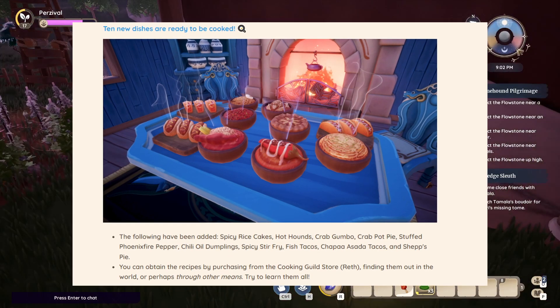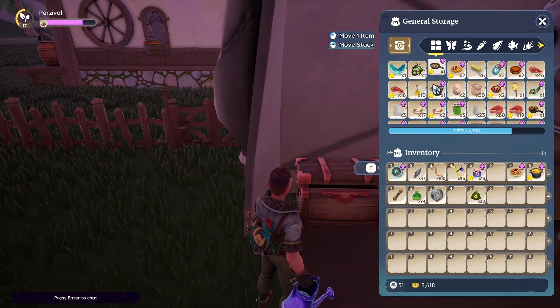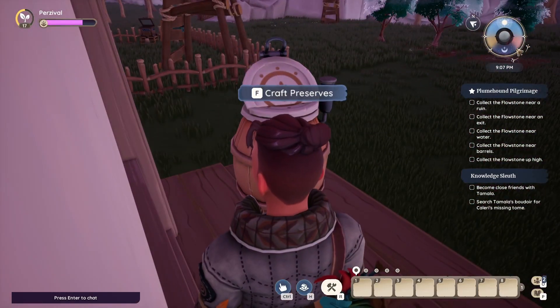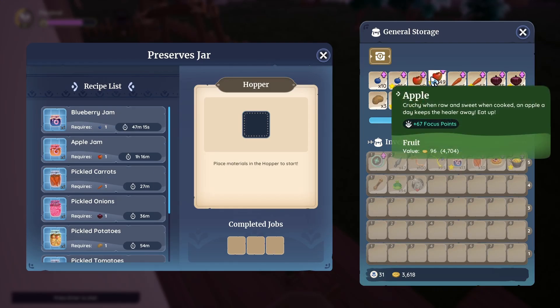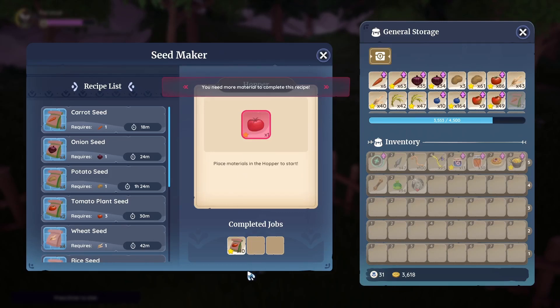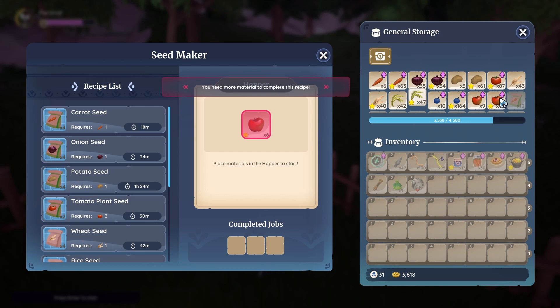There are 10 new dishes that can be cooked. The new recipes include: spicy rice cakes, hot hounds (hot dogs), crab gumbo, crab pot pie, stuffed phoenix fire pepper, chili oil dumplings, spicy stir fry, fish tacos, carne asada tacos, and chef's pie. You can obtain these recipes by purchasing from the cooking guild store, finding them in the world, or through other means.